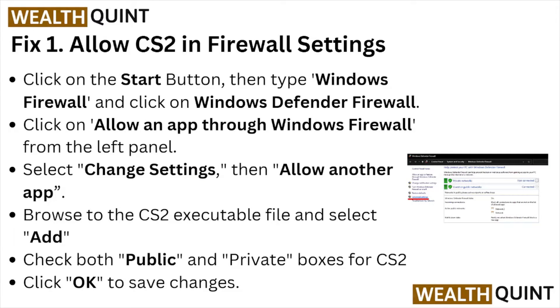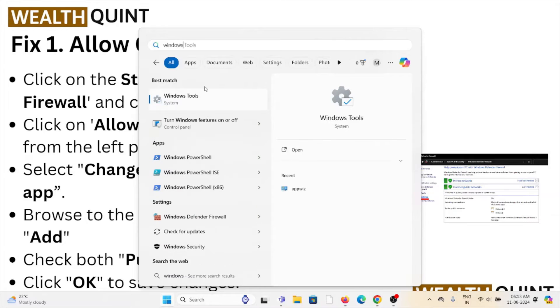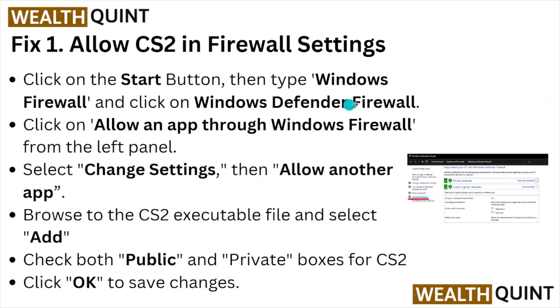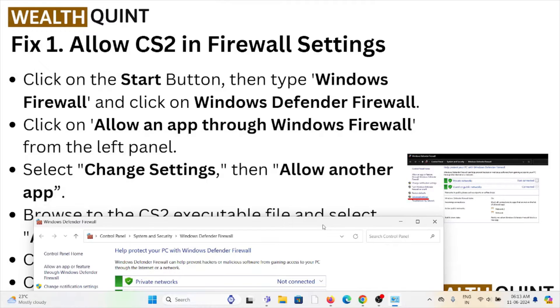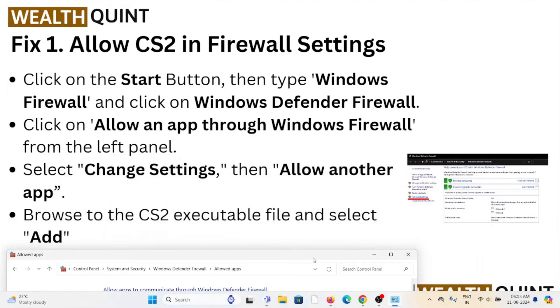Fix number one: allow CS2 in the firewall settings. Click on the Start button, then type 'Windows Firewall', then click on Windows Defender Firewall. Click on 'Allow an app through the Windows Firewall' from the left panel. Click 'Change Settings', then 'Allow another app'.